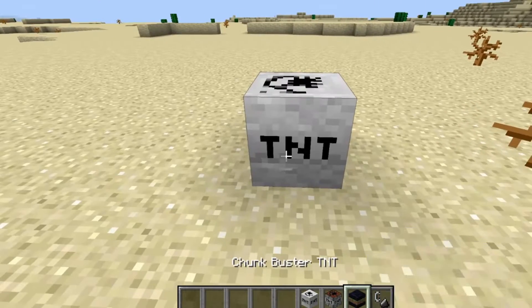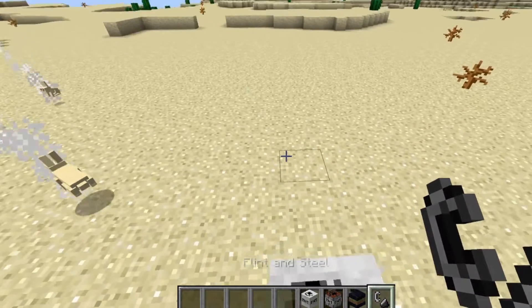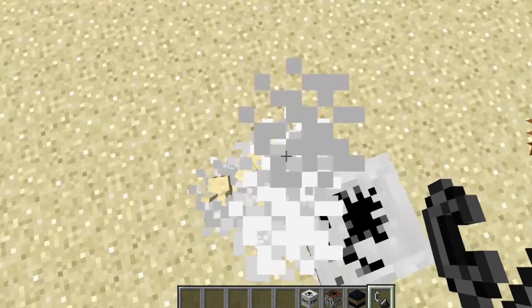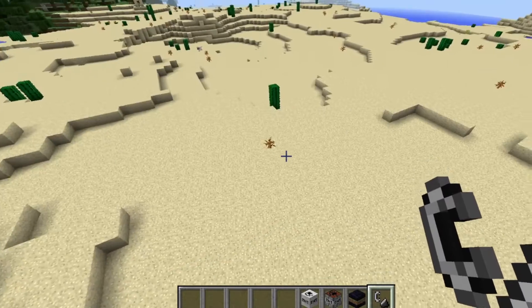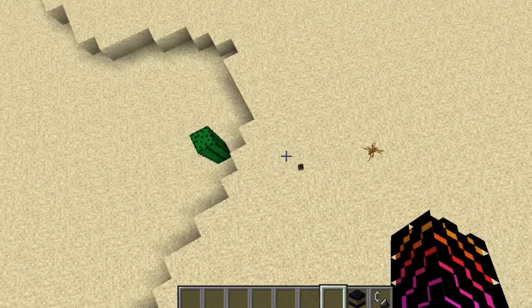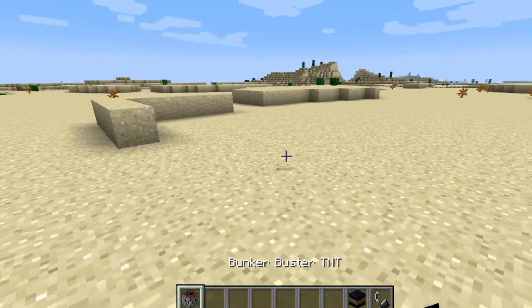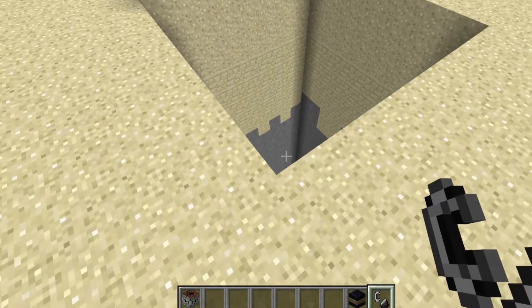This is the Gravitational TNT - oh, it pulls everything into it and then explodes! Oh my gosh, that bunny rabbit just died by flying away! Next up is Bunker Buster - I'm not sure what Bunker Buster does. Oh yes, it is Bunker Buster - oh my gosh, okay then, that's interesting!